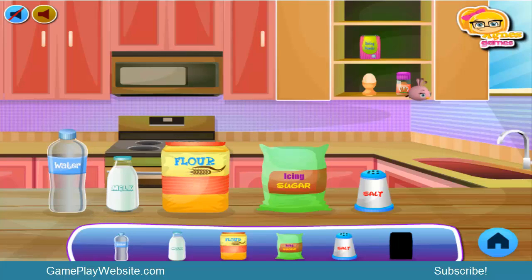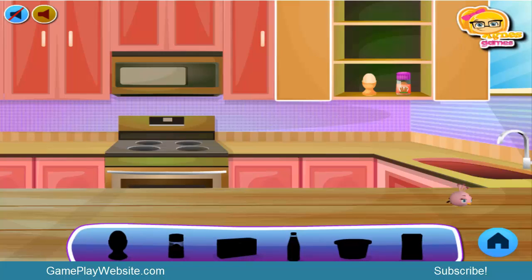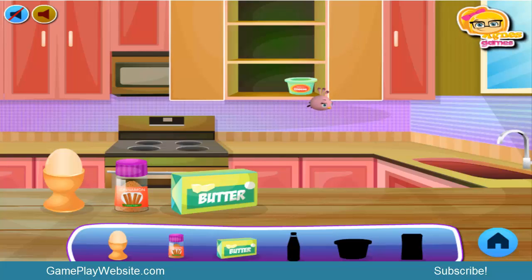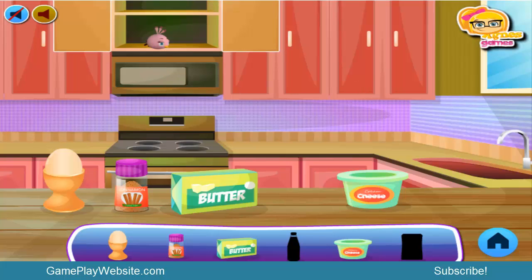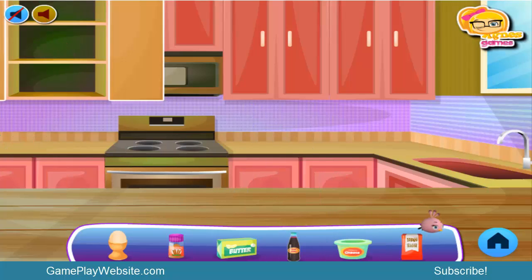Then we close the doors and check this one — looks like we need water too. Place it on the table. Then baking powder and we put it also on the table. We are done... oh, we are still missing things. So let's put more ingredients on the table: egg, then cinnamon, close the doors, butter, cheese. Close the doors. We have brown sugar and we have syrup. Okay, well done!